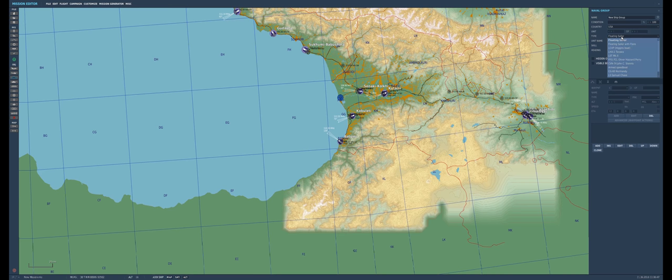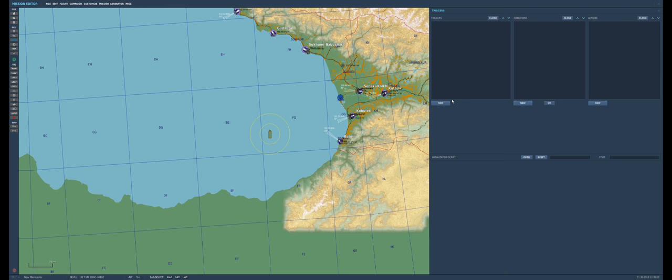We'll jump back to DCS. This is a carrier mission, so the first thing I'm going to do is throw down my carrier. In this case I'll drop down the Stennis, and we've got to give it a name — I'll be really creative and name it Steve. Now we're going to go to the triggers and start setting that up.